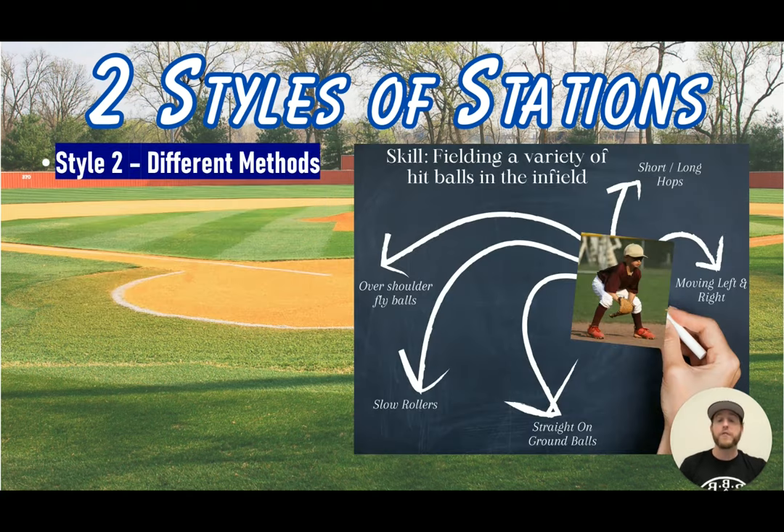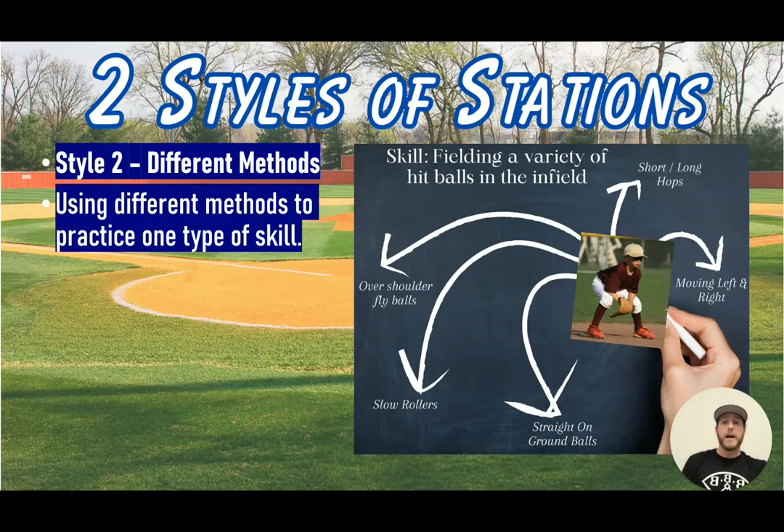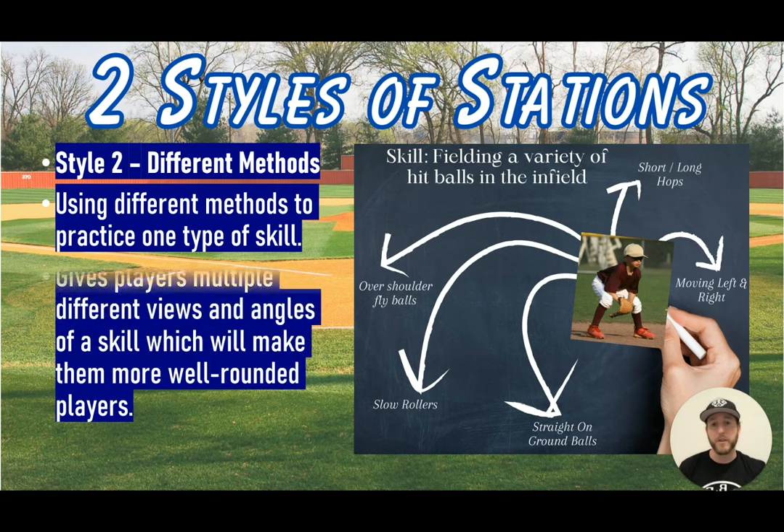The second style is different methods of one skill — using different methods to practice one type of skill. This gives players multiple views and angles of a skill, making them a more well-rounded player. For example, with the skill of fielding a variety of hit balls in the infield, stations could include: moving left and right with proper footwork, fielding short and long hops, over-the-shoulder fly balls, slow rollers, and straight-on ground balls.